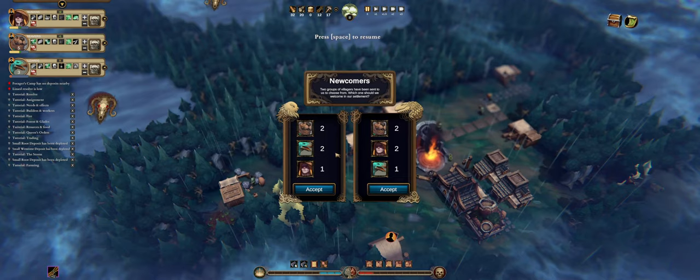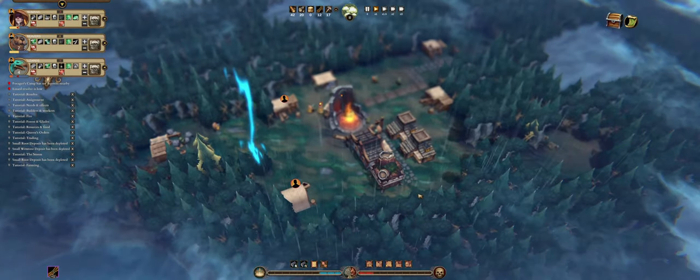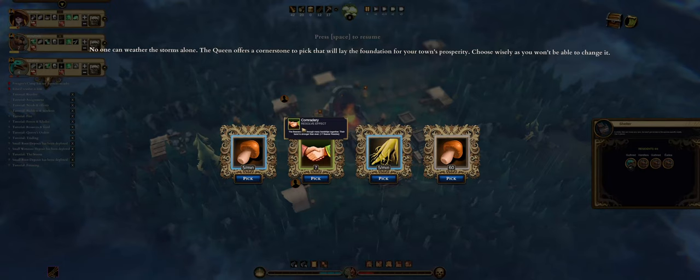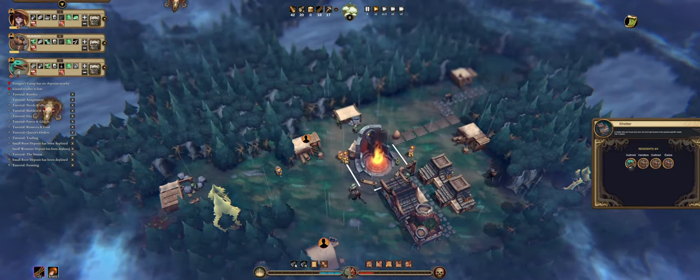Newcomers — two beavers, two lizards, and a human. Since lizards are very unsatisfied right now I don't want to risk a lot with them, so I'll accept these guys. But that means we're actually full on housing again. Mushroom trading route available. The beavers went through many hardships together and came out stronger — plus seven beaver resolve, perfect! Or we get five roots per minute. I think we'll go with the shrooms.